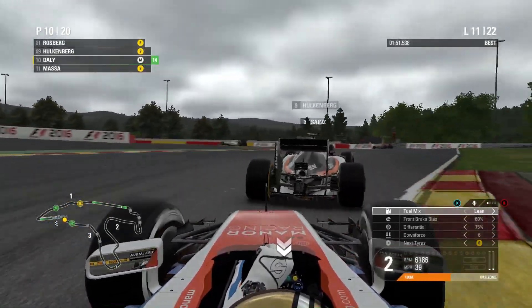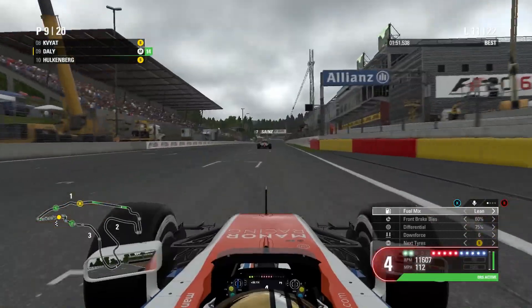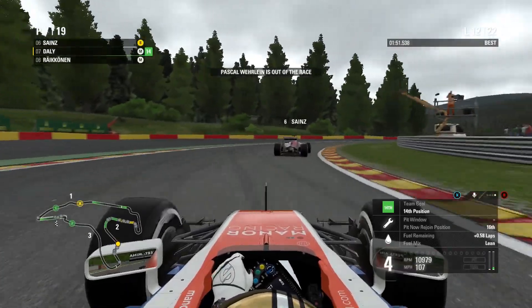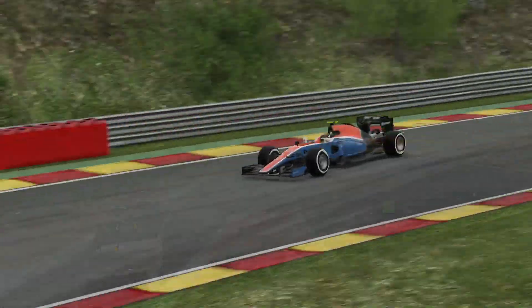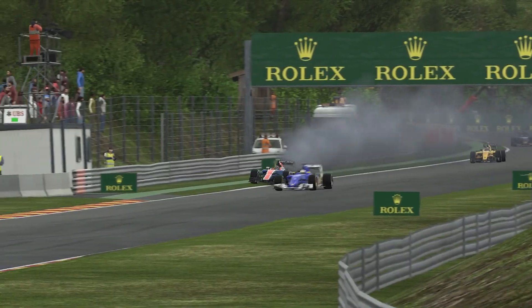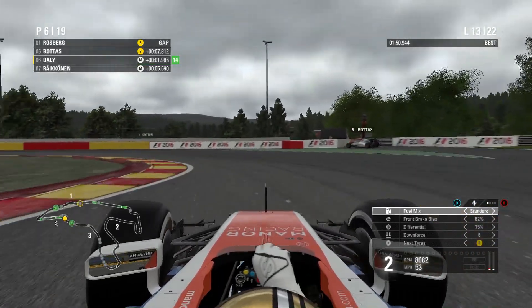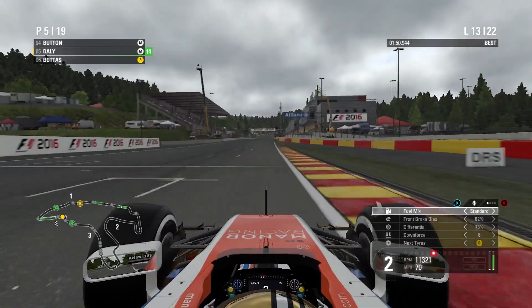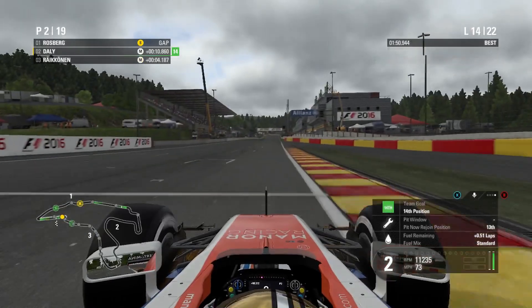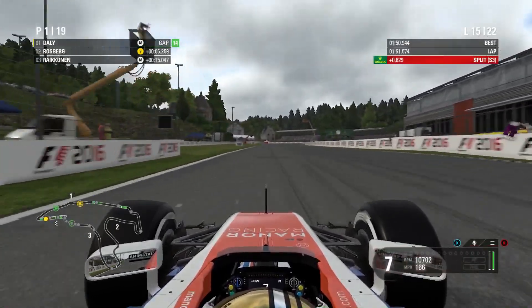End of lap 11 and Hülkenberg pulls into the pits, same with Kvyat and the Williams around us. It's starting to look really good for us as we move well inside the top 10. The likes of Sainz and the other Williams are going to pit as well. But Pascal Wehrlein is out of the Grand Prix with an engine failure — so unfortunate to see my teammate out, considering he was just outside the top 10 before that happened. It must be so frustrating for him. Now on lap 14 the race really opens up as we move into the lead of the Belgian Grand Prix.